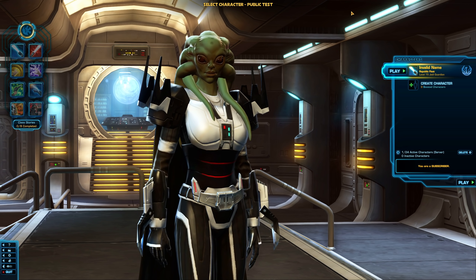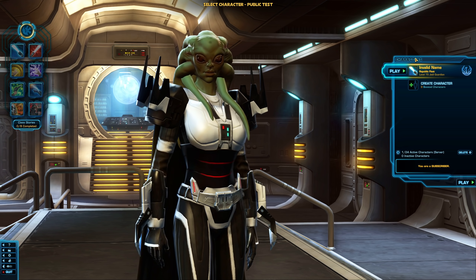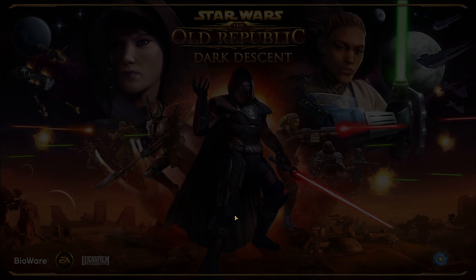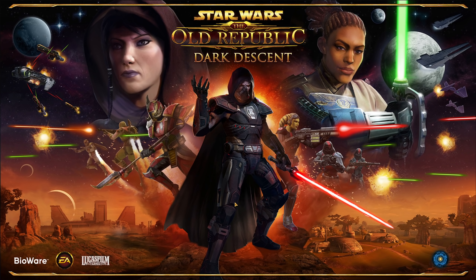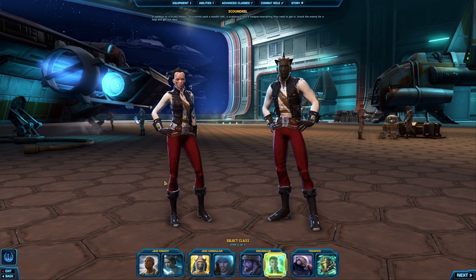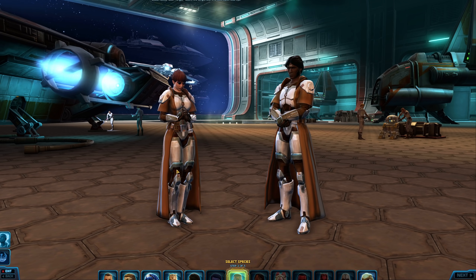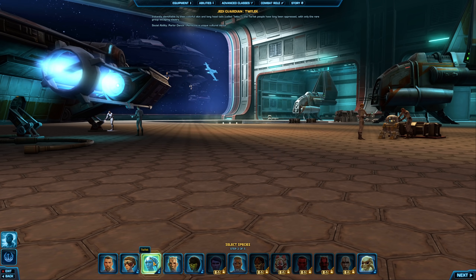So what they want you to do is create a Jedi Knight and test out the Jedi Knight Guardian. You need to first create a brand new level one character. You will not be able to transfer characters over — the whole transfer character thing is removed right now for the test server. Just create a Jedi Guardian and go from there. A lot of the other classes are kind of a hot mess right now.